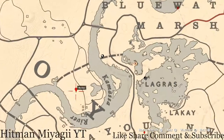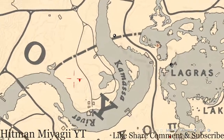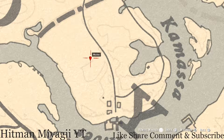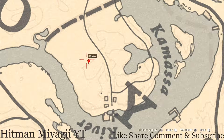Let's make our way over to this location across the Kamasa River. Right here at this location you guys will get a coin — pull out your metal detector and that's what you will get, a random coin.